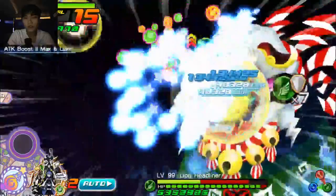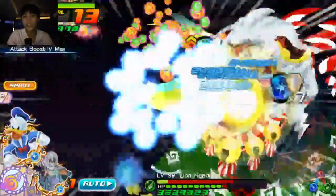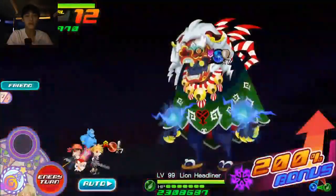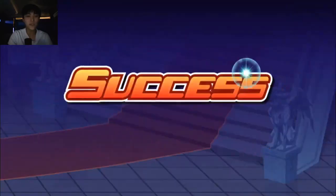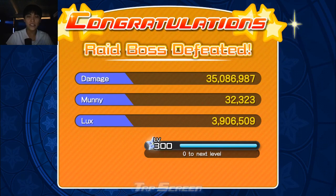We have three for three in terms of Lux activations, which is good. Our test is going to be consistent — AB2 max proc'd on the last one, AB2 max proc'd on this one, so this is going to be good consistency and good testing. Remember in our non-Lux setup we got 3,022,666. With our Lux setup — and again, this is just one metal that had it — we instantly boost that up to 3,906,509.